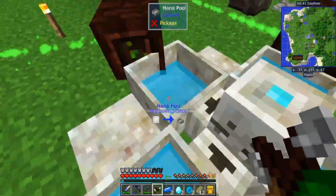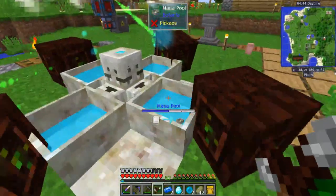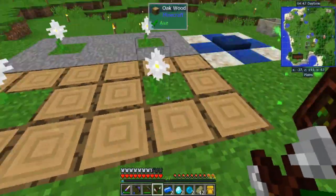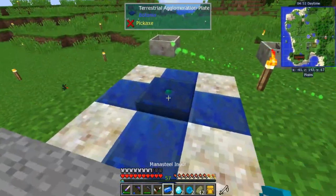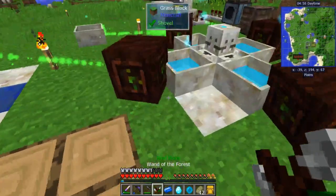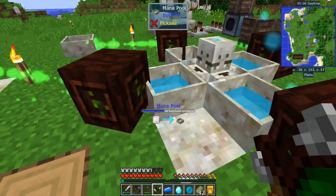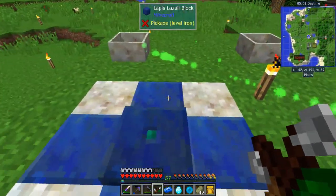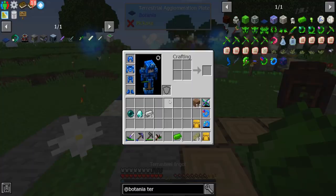If you check your mana pools they go way down — I think it takes either half a mana pool or a quarter of a mana pool, so it takes quite a bit. And that's how you make terra steel.